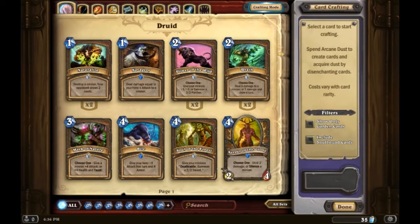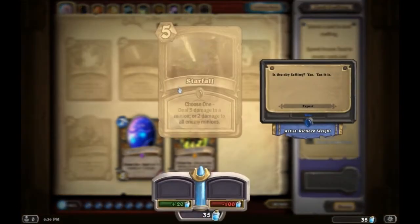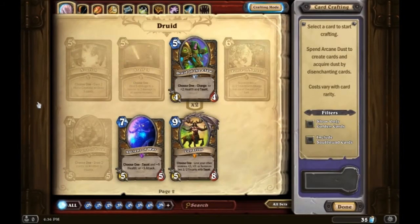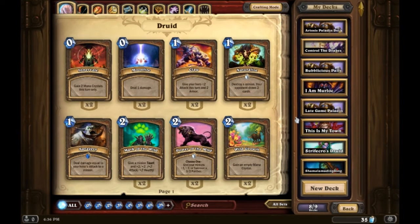Even some of the direct damage removal cards have that option. Here's one called Starfall — I don't have all the cards unlocked, but Starfall allows you to deal five damage to one minion, or two damage across the board. You can see this reoccurring theme with a lot of Druid cards: it's about versatility and giving the player options for what best fits that specific situation.